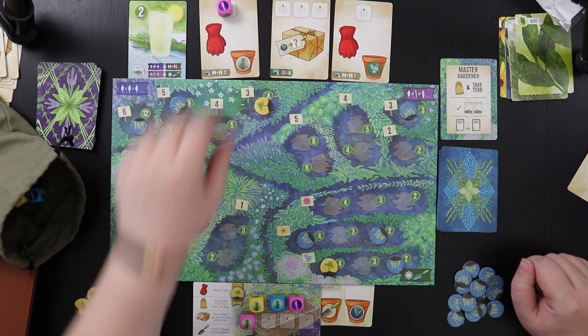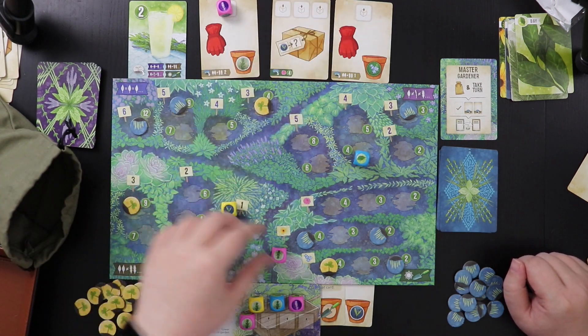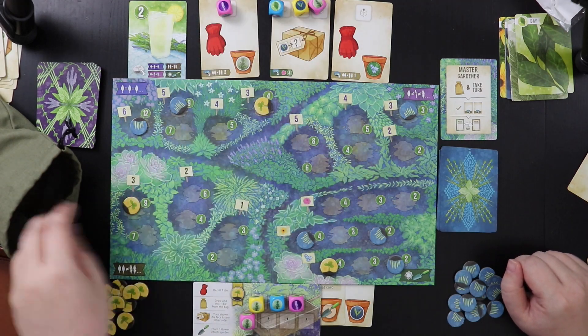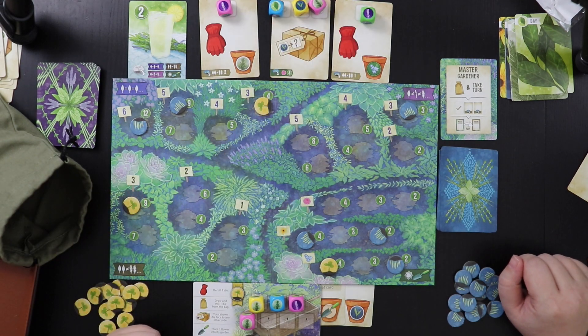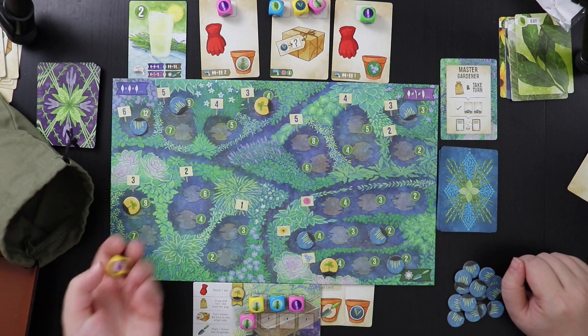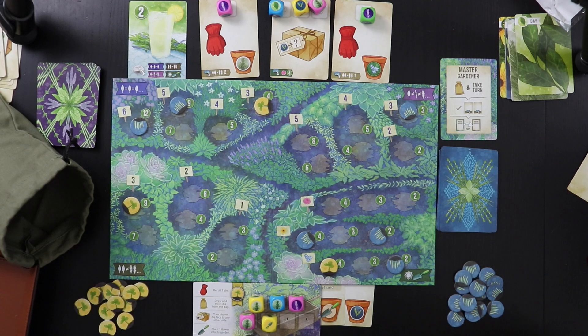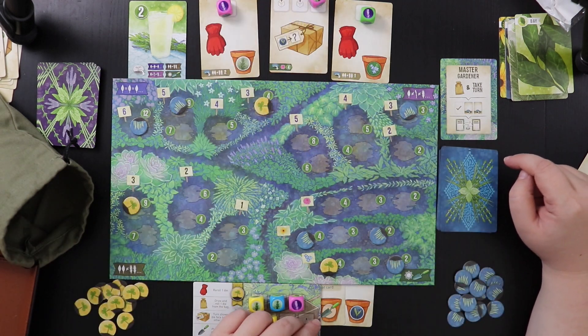So we have a rosemary, a bay leaf, and a tarragon, and then a lavender. I get to pick first. Let's roll my die first — I got another trowel. Hmm. I think I want this card for reasons I'll show you. What I cannot do, by the way, is keep all three of these dice — see how my wheelbarrow is going to be a little overfull.